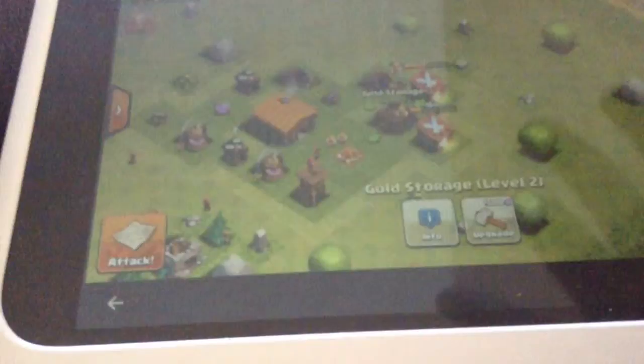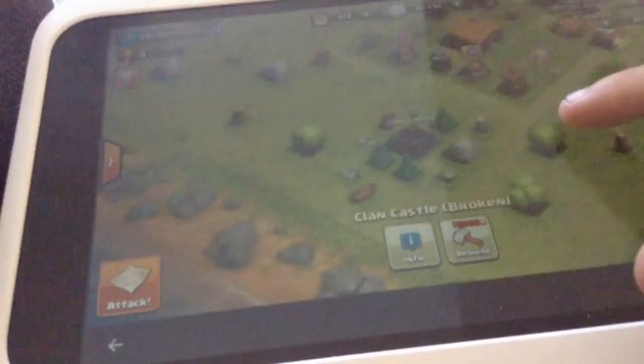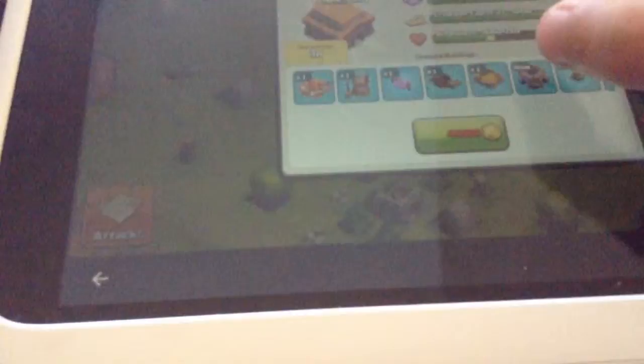So, my gold storage right here has been upgraded to level 2. Let's upgrade it again, because I want to get that upgraded, which costs $10,000, but I also want to get the town hall upgraded.